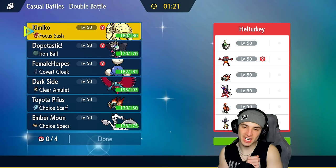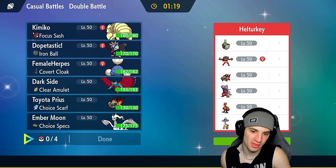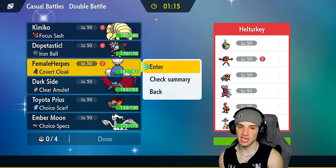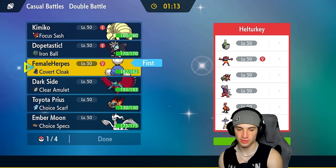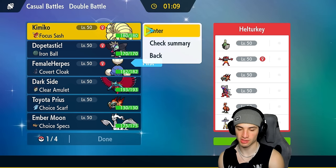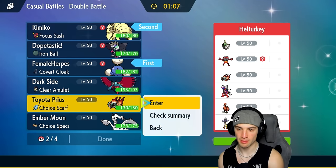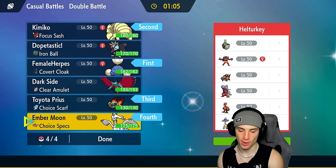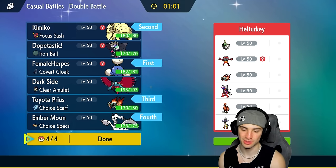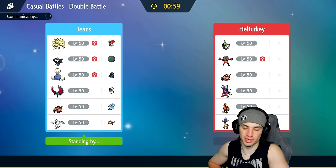A good Pokémon to lead here is definitely Jumpluff because we want some speed. Tailwind could be good, so I'm going to lead Jumpluff and also lead Ninetales to set the weather. Then in the back end we can bring our heavy hitters with Choice Scarf Chi-Yu and Choice Specs Reshiram. Hopefully this works out strong in match number one.